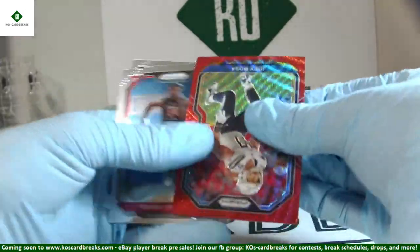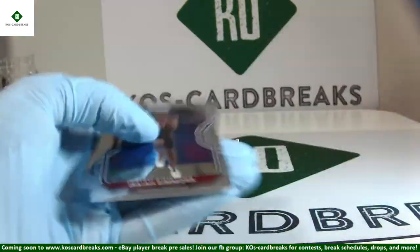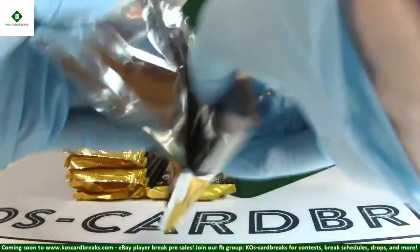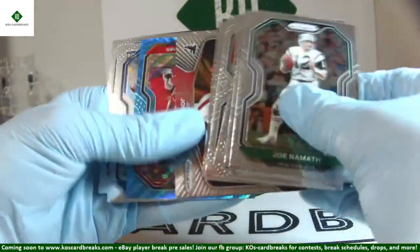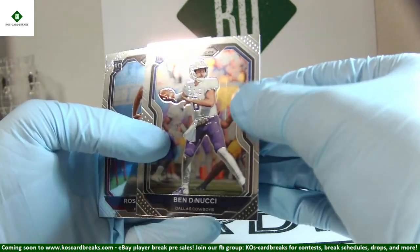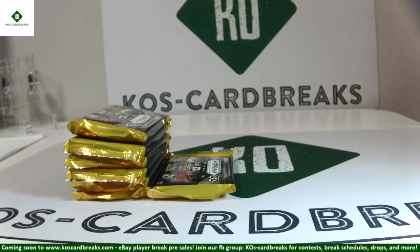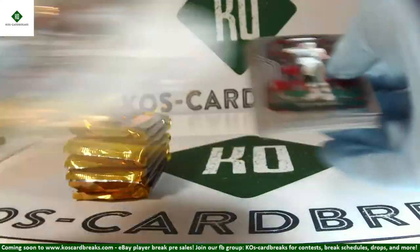Joey Bosa Red Wave out of 149. Isaiah Simmons and Devin DuVernay. Damian Williams Blue Wave, 119 out of 199. Ben DiNucci — that one scratched pretty bad, Ben DiNucci twice now. Ross Blacklock closing that out. Not what I want to see, Panini.